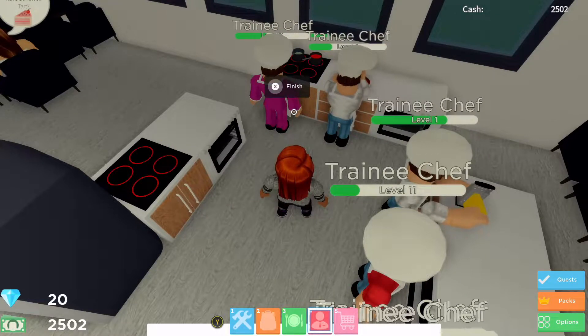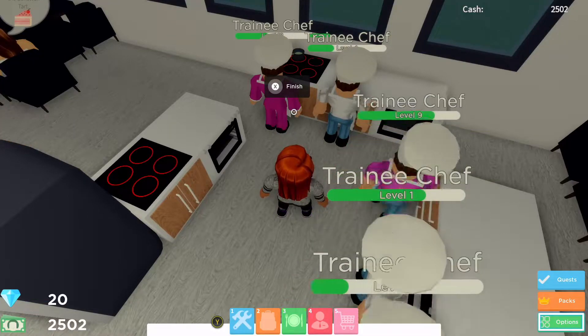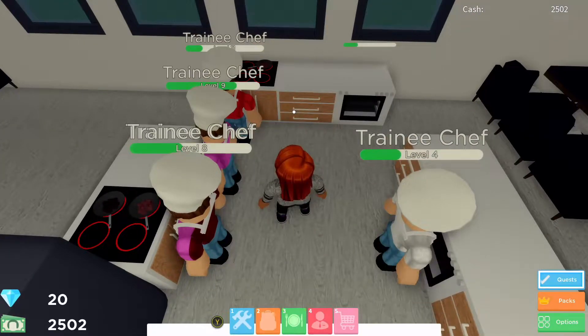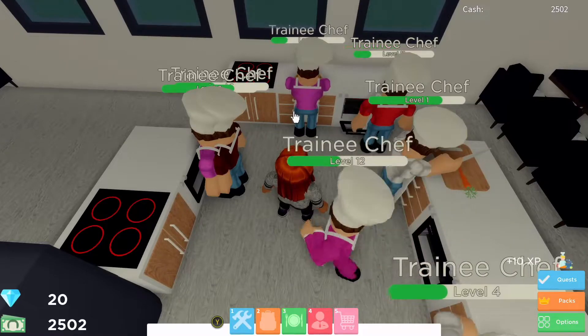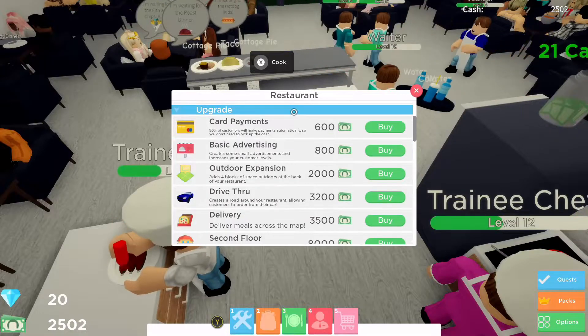The daily quest is complete, so we've earned the 15 diamonds — let's take a look for confirmation. There we go: served 30 Mexican dishes, the green bar is right the way across, we've done it, and our diamonds have gone from five to twenty. That's wonderful!